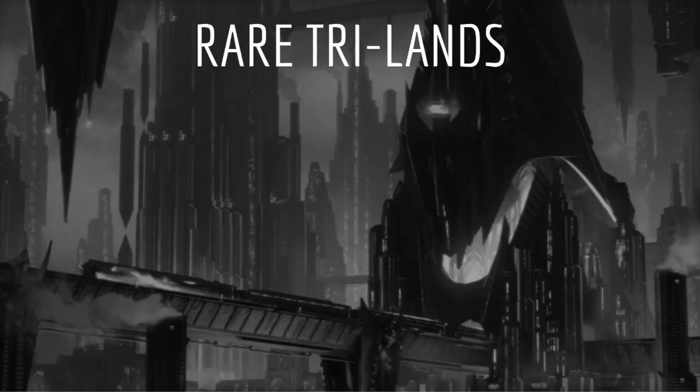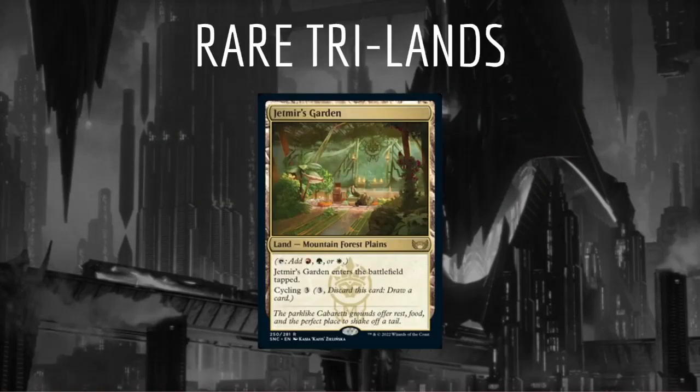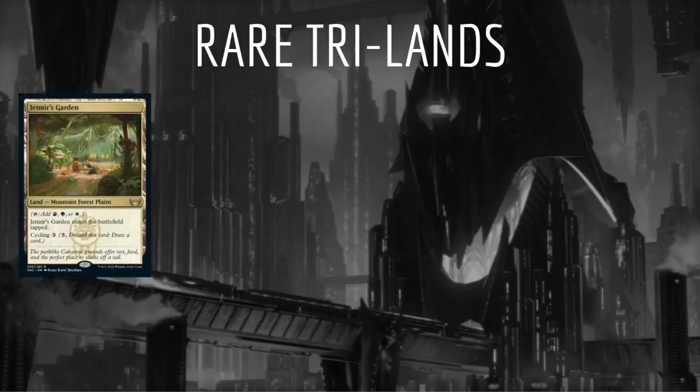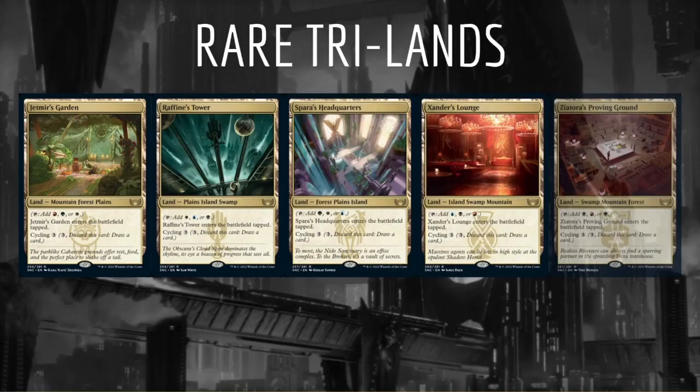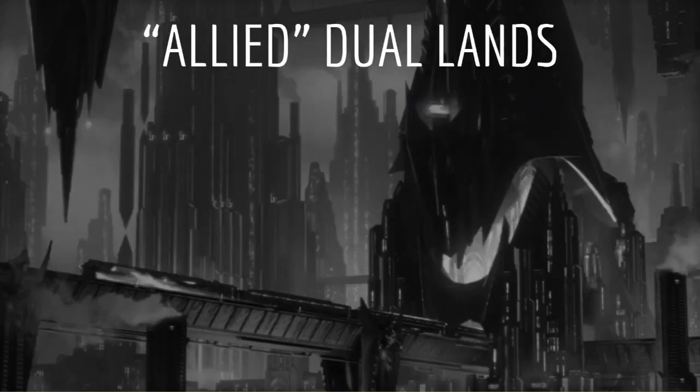We're going to start with the Rare Trilands. This cycle of lands enters the battlefield tapped, taps for the three colors of mana of their respective families, and cycles for three generic mana. You may have seen lands like these in Ikoria a few sets ago. The cycle includes Jetmir's Garden, Rafine's Tower, Spara's Headquarters, Xander's Lounge, and Zyatora's Proving Ground. These are the most powerful of the mana fixers in the set and will be easy first picks depending on the relative strength of their respective families.